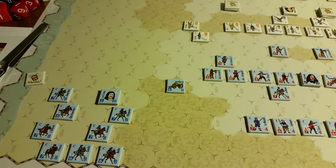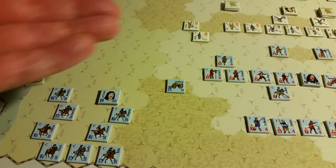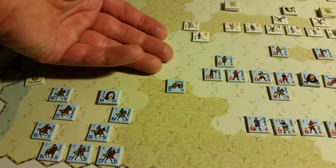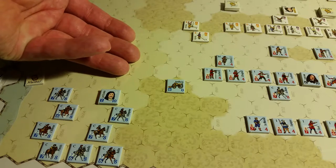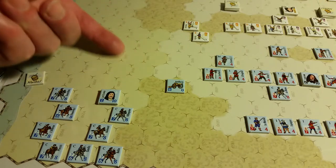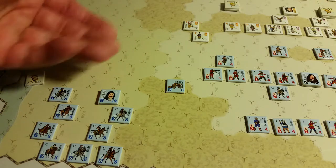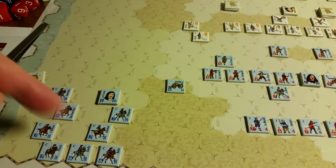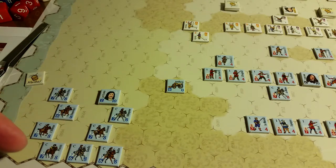Now we go to unit actions. They cannot move adjacent to the enemy so they'll just move up several hexes to this gap here. This darker tan color is beach, but I still don't see anything in the rules for beach having any game impact. It is a cavalry wing so it's all cavalry.